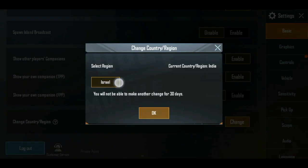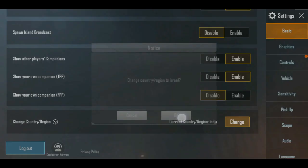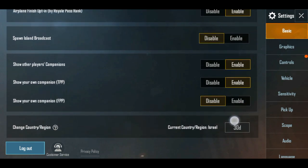You can see what country is selected. Now we will see Israel. We will also see the 30-day option. I will change it, and now we are done.